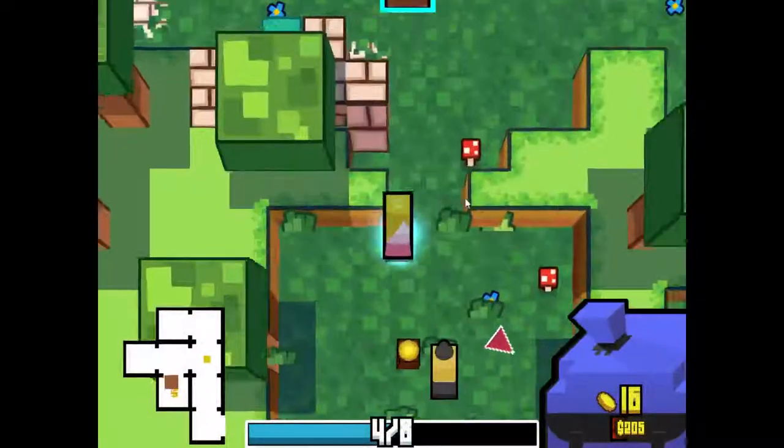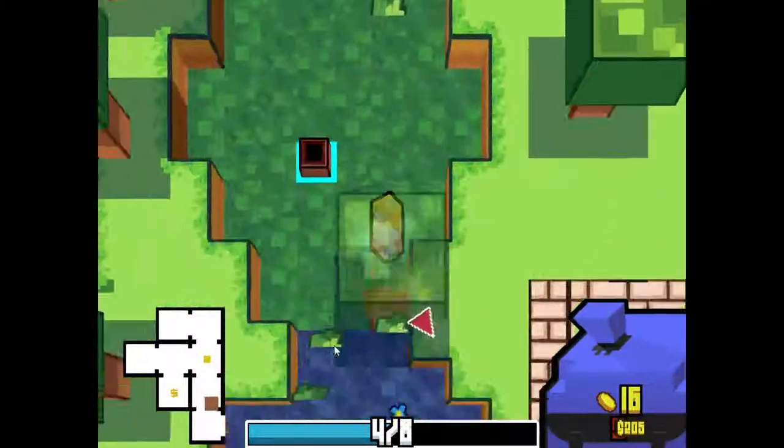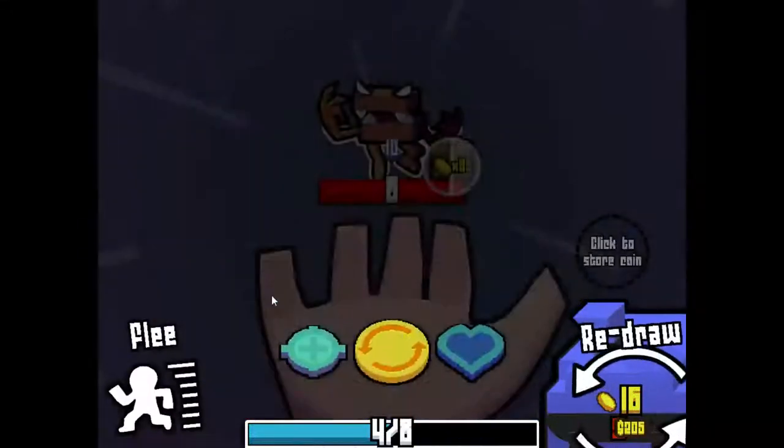So we got a messenger bag, so we're gonna be drawing more stacks — which is something I'm not used to. We have the coin pouch, we have the compass. We have a lot of things right now. The only things we don't really have are — okay, I should have spotted that mimic a mile away.